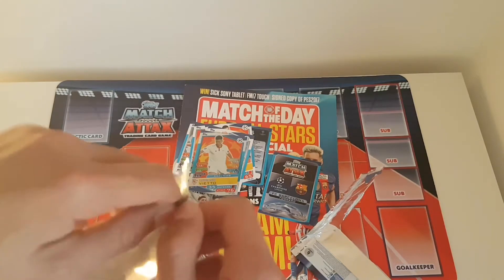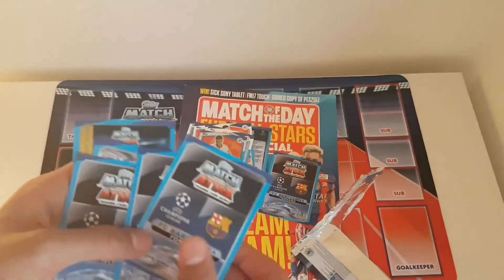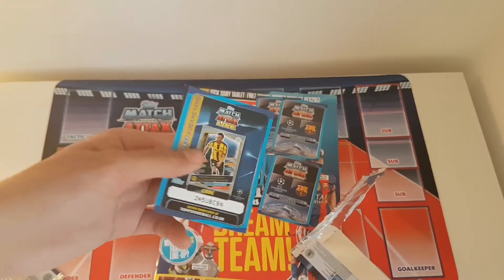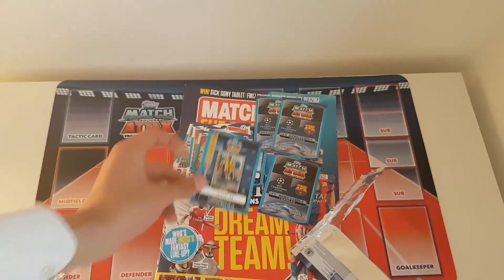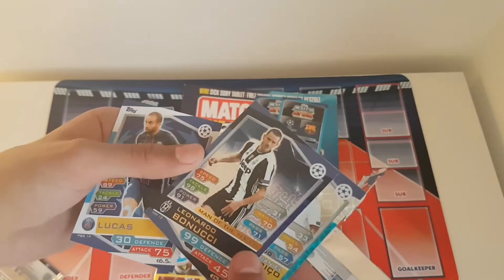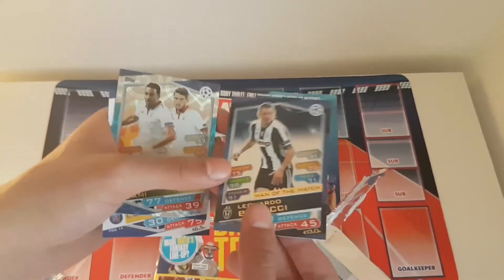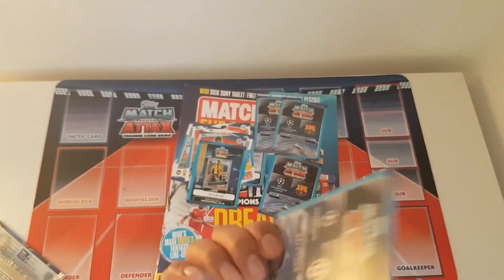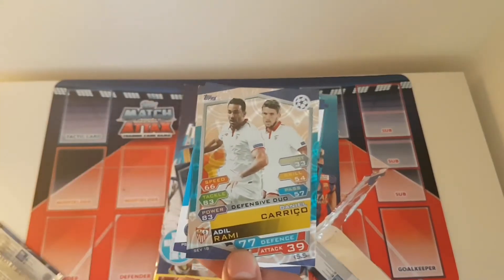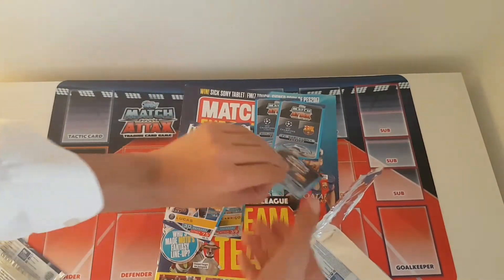Next packet, which should contain the Aubameyang limited edition card. We've got the Dortmund and Barcelona forward — I think we've actually got maybe two Messi limited edition cards, that could be an error. We got the Aubameyang code which is nice, so we're definitely guaranteed our Aubameyang inside that packet. And then — wow — we got Bonucci, Man of the Match, 99 on defence. What a card! The design for the man of the match is really good this year, probably one of my favourite man of the match designs for any match attacks collection. We've also got the defensive duo of Rami and Kariko for Sevilla, and Lucas base card.